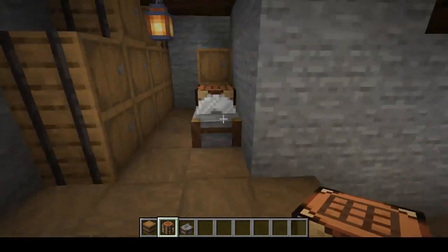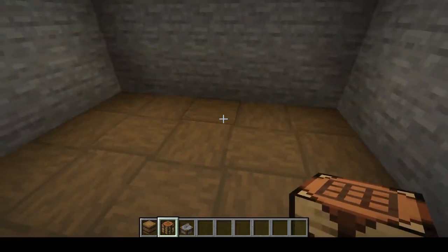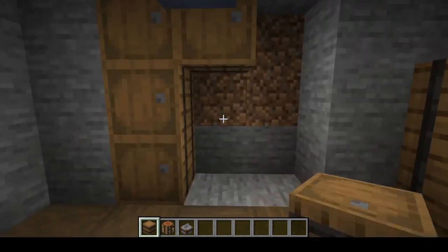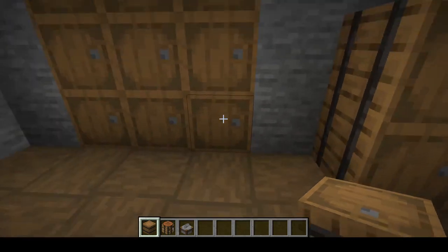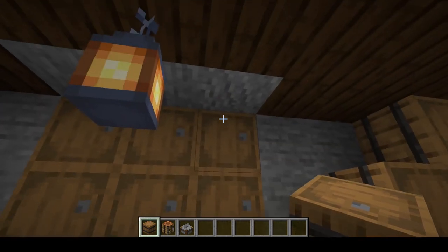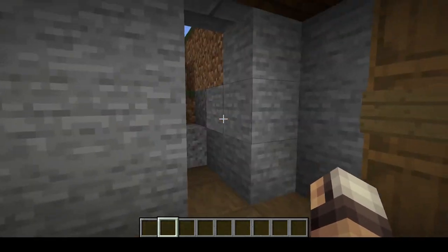Another thing: having crafting benches around in your storage area is a really good idea, so you don't have to come over, get some stone, go somewhere else to work with it, and then head out. One of the cool things with a wine cellar, especially with these barrels, is that you can just put the barrels in the wall and they totally look like they should be there. When you go in a wine cellar, you usually find wine set into the wall itself. With the barrels, you can have a full block above them and they still open. Once again, put the blocks you use most often right towards the entrance.